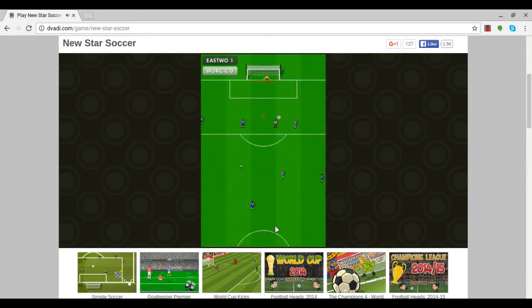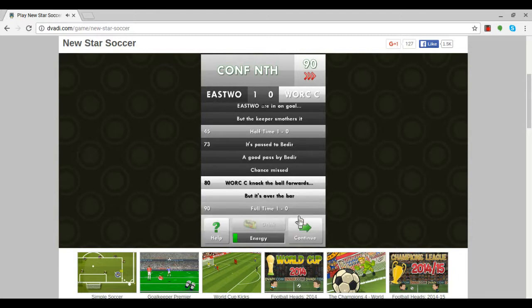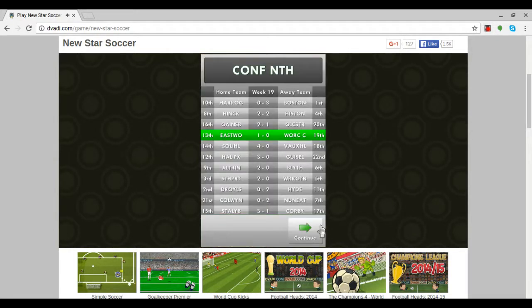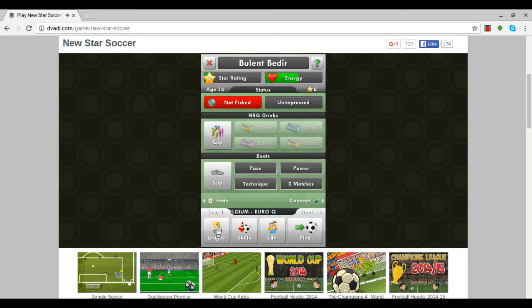My teammate boots it wide unfortunately. The first half ends one-nil to us. In the second half, we get one chance in the 72nd minute. I make sure the pass goes to my teammate, but he puts it wide — a bit of a shame. We win the game one-nil. Four chances created, one assist, four passes, and another two dollars picked up. We don't get an assist bonus on this older version of the game. We're now on 23 points and 13th in the league.